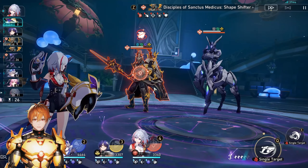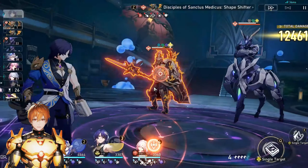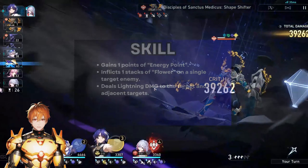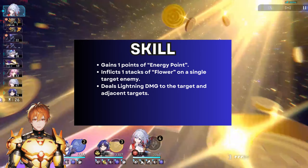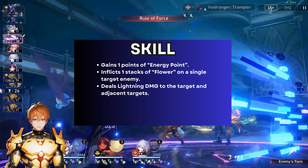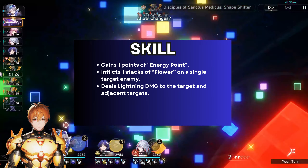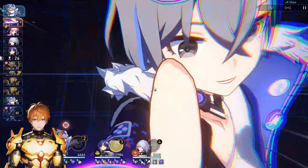Basic attack is just a normal basic attack, nothing out of the ordinary — you're not going to use this at all. Her skill is a blast attack that gives her an energy point and also inflicts a flower on a single target enemy. Regarding the flower system and the energy point system, it's better to start with the talent to explain further how this works.